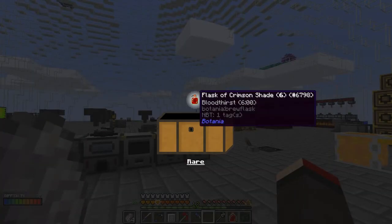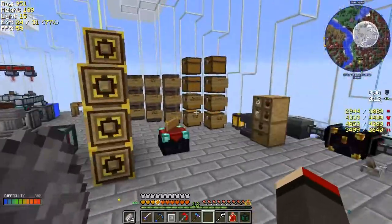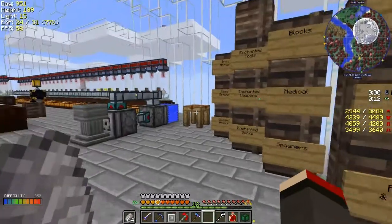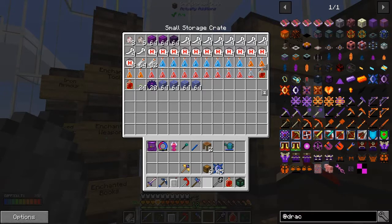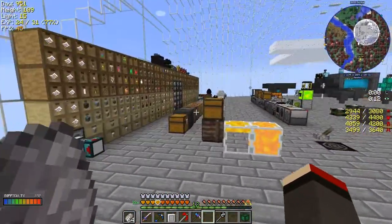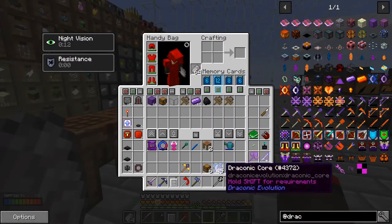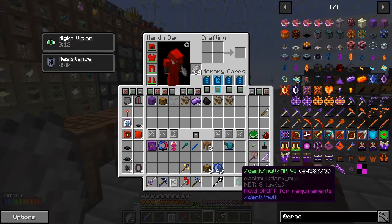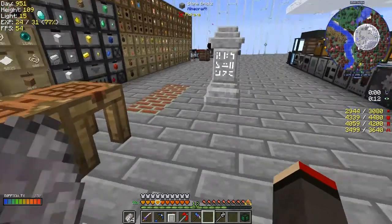Let's have a look at my loot chest. We've got some Flask of Crimson Shade - basically that lets mobs spawn in the area, so it's probably not a very good one to have. I put it in the medical chest. 45 Draconian cores is good because that will give us at least nine or ten cores.